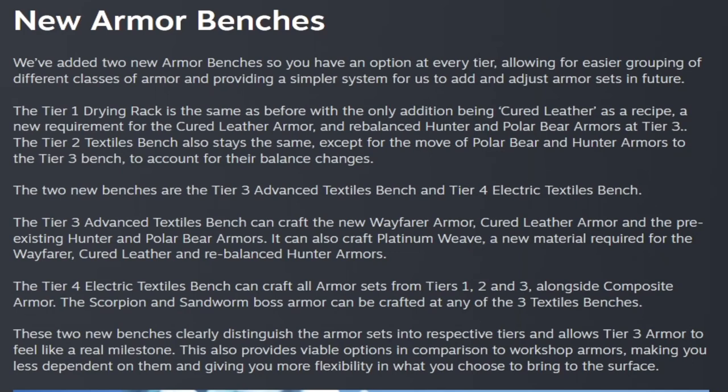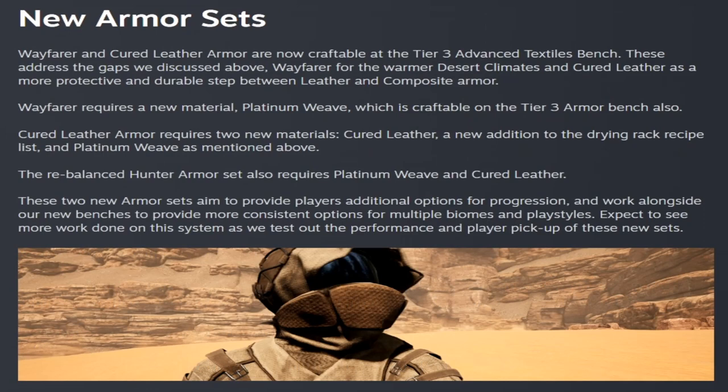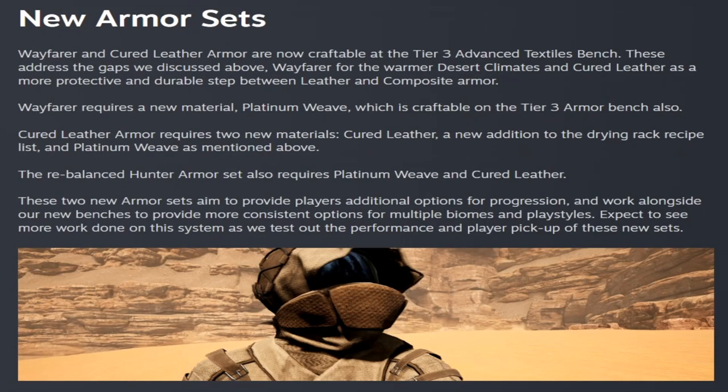They added a bunch of armor benches and sorted the armor. The electric textiles bench can make every single armor and is the only one that can make composite. All three benches can make the sandworm, scorpion, rope, and leather backpack. There are two new armor sets: the wayfarer and the cured leather armor set, craftable at the tier 3 advanced textiles bench and also the electric textiles bench. The wayfarer requires the new material platinum weave, while cured leather requires both cured leather and platinum weave.